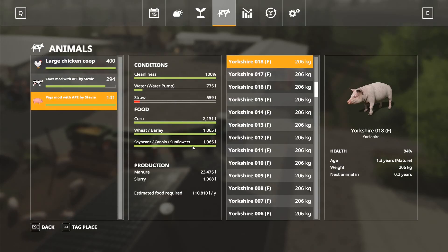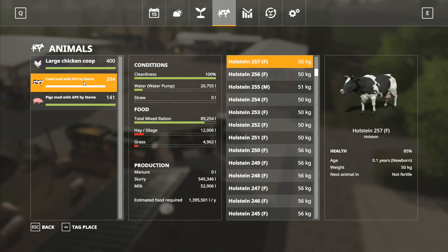Those are all full. We've got wheat, barley, soybeans, canola or sunflowers, and corn in there. The great thing about seasons is you don't have to worry about the root crops. I love that about seasons, I really do.